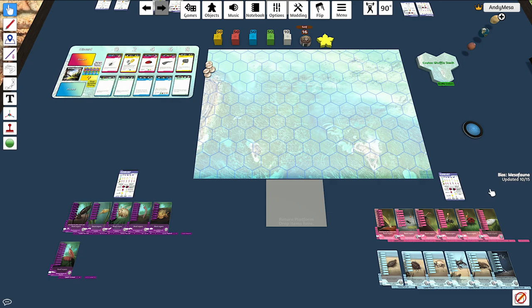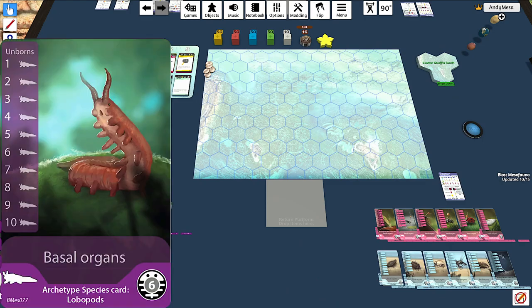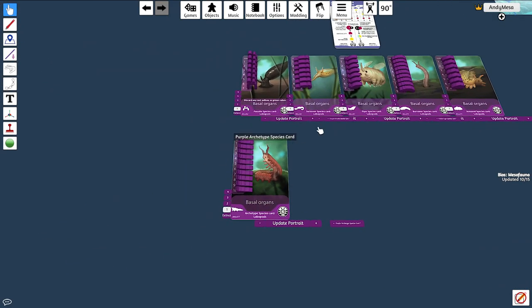The first thing we're going to do is find out who goes first. That is determined by the skeletal number — we have 5, 4, and 6. So purple is going to go first, and they're going to pick two Cratons. These Cratons are double-sided. I'll place them here and there, and then I'm going to choose from my Species card.